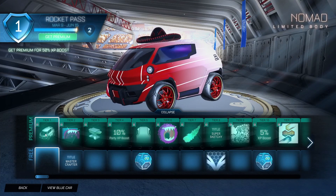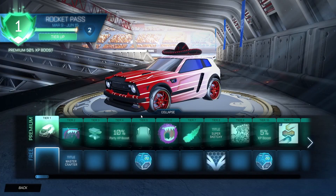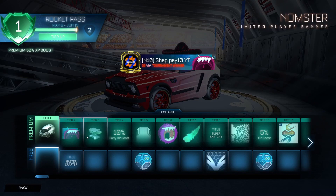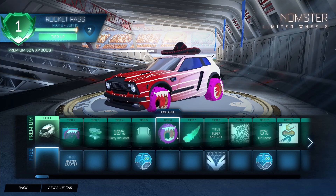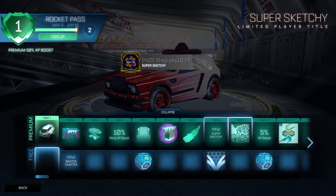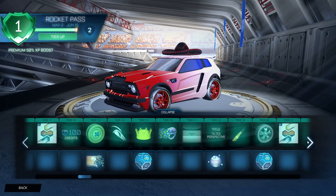Now let's have a look at the new Rocket Pass. There's the new Nomad car — we'll get premium straight away. There it is, the new Nomad car. We'll try that out in the new map in a few minutes. We've got the Master Crafter banner with an interesting anvil on top, some boost, interesting wheels — if anyone reps those wheels let me know in the comments. Anyone taking part in the fashion show has got an advantage with these wheels.